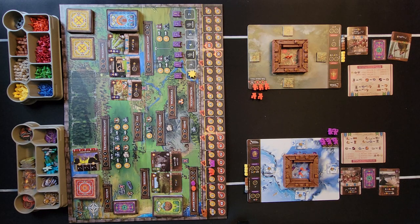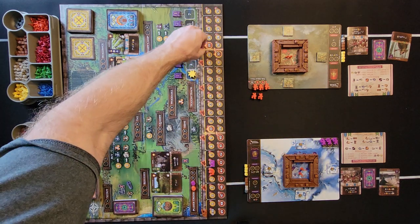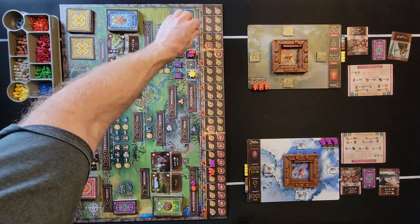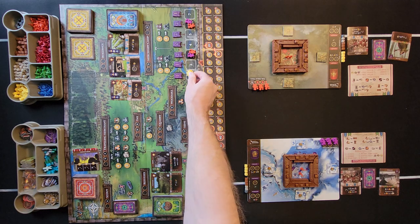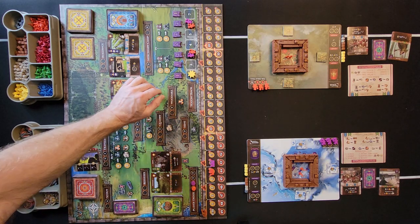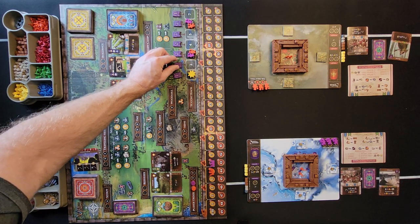Each player has some extra workers that you place on the season track — one at the three and one at the six for each player in the game. Then put down the season tracker at the one spot. Also make sure to put down your flag tokens — one flag token in each spot. Underneath each spot it tells you which flag token to put there.